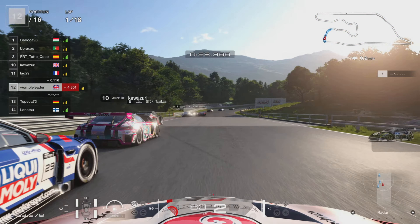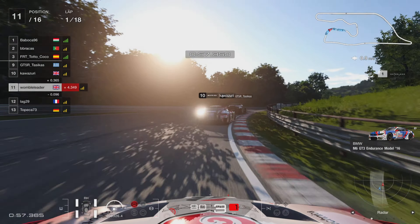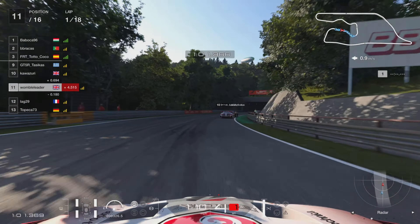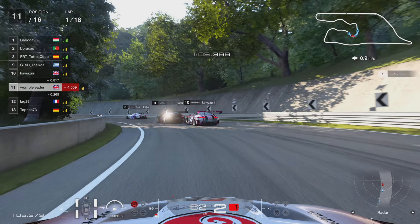With these new close rolling starts, the cars are nice and close together. We're going to make up another position on the BMW, taking a tighter line out of the tight right-hander, and that's going to move us up into P11. So positive start here in the Jaguar.